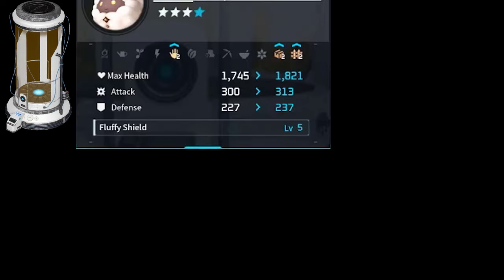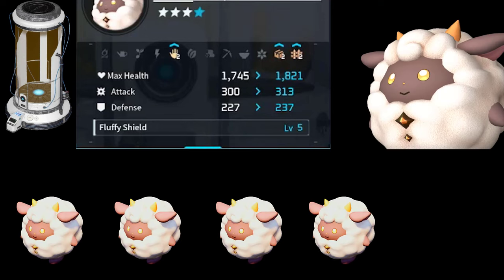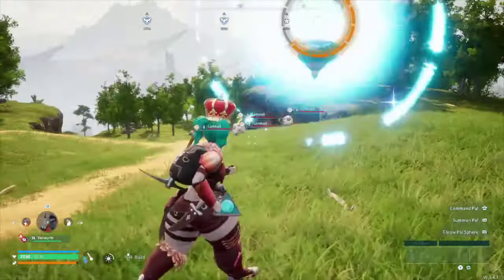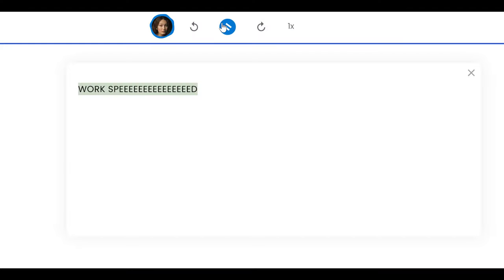To fully condense a pal and raise its ability to the max, you need the base pal, then four sacrifi— brave volunteers, then 16 after that, then 32, and finally 64. So I caught the 117 that I needed, and hoped that I had an artisan in there for the 50% bonus to work speed.